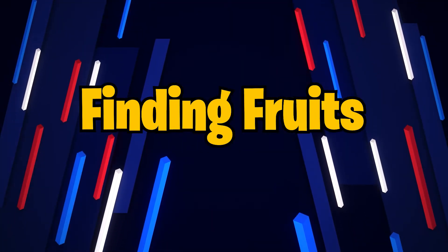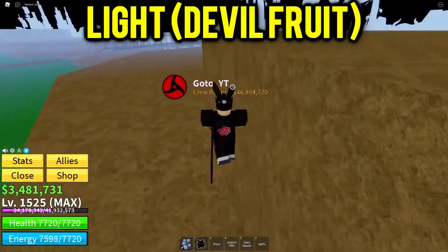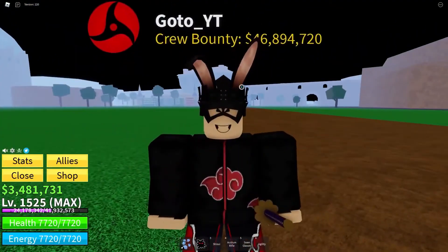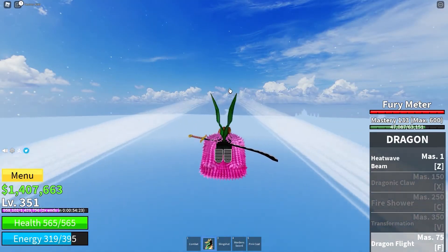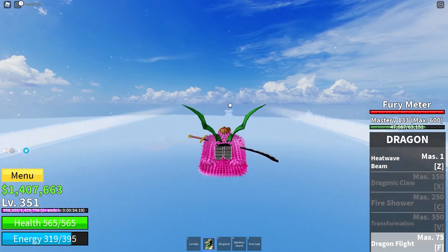Finding Fruits. Blox Fruits can be found randomly in both the old and new worlds, typically under trees, but not always. They can also be purchased for Belly or Robux from the Blox Fruit Dealer, or used to do the most damage during a factory raid. The fruits of every tree and plant in the game, including cacti in the desert, plants on the courtship, and mushrooms in the green zone, may be found beneath their branches.